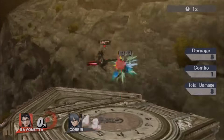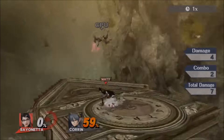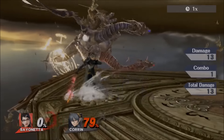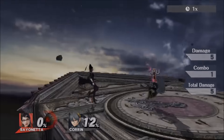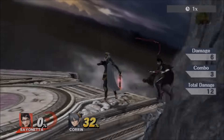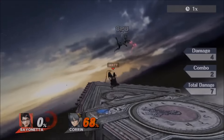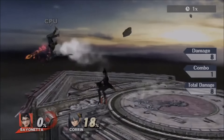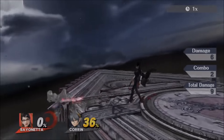Off the up grab you can get neutral air, and possibly back air if you're quick enough. Her up grab is the combo grab — for most characters down grab is the combo grab but for Bayonetta I'd just go with up grab all the time since it definitely combos. Her forward grab sends them really far away, and same with her back grab — there's not much you can do off of those directly.